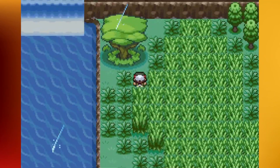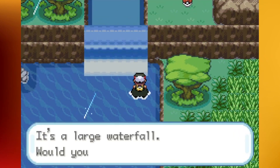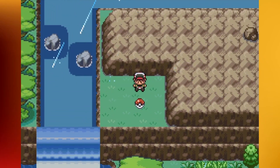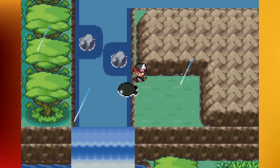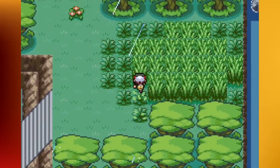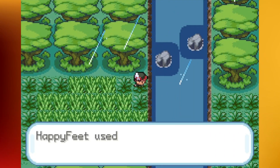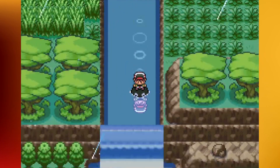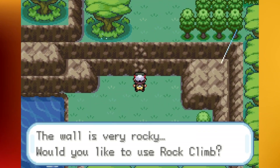Here we go - this is the waterfall I was looking for because there's an item waiting for us up here. Moving up the waterfall is kind of slow in this game, but it's an Ability Pill. There may have been something else on this route I'm forgetting - I'll run back through it again since we have to go back north of Balloon Town anyway.